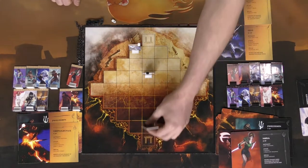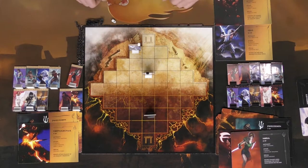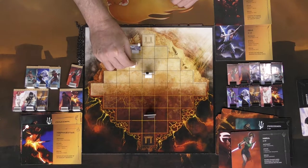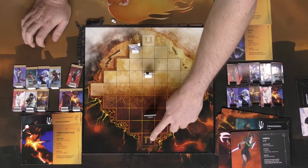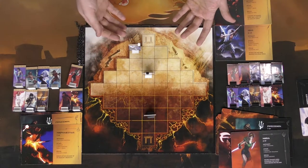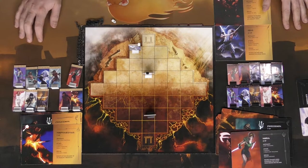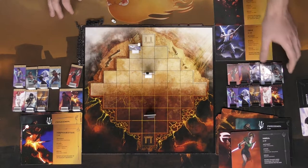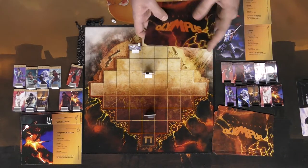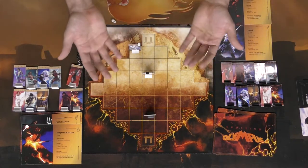Players are going to continue summoning specific interesting types of units. Your objective is simply to get to the opponent's end point. If you can get any character there, that symbolizes your victory. The other way to win is if your opponent runs out of gods, in which case you claim ultimate victory.